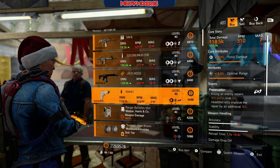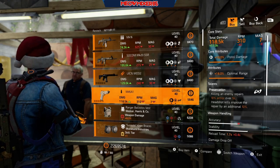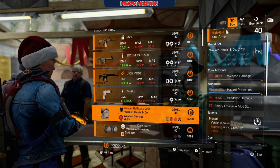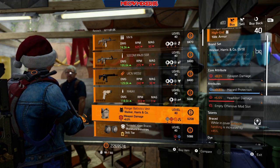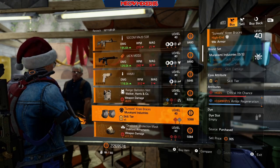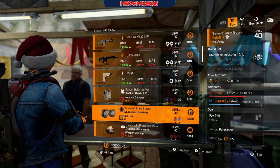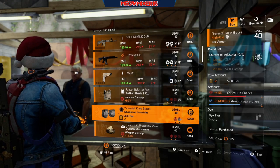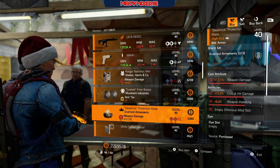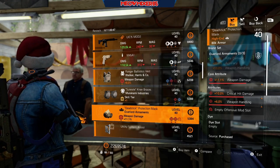An M45A1 with 10 pistol damage, 18 optimal range, and Preservation. A Walker & Harris chest piece with 8 weapon damage, 9.8 hazard protection, 5.5 headshot damage, and Braced. Some Murakami knee pads with 4.6 crit hit chance and 3,649 armor regen. An Overlord mask with 11.1 weapon damage, 10 crit hit damage, and 6 weapon handling.